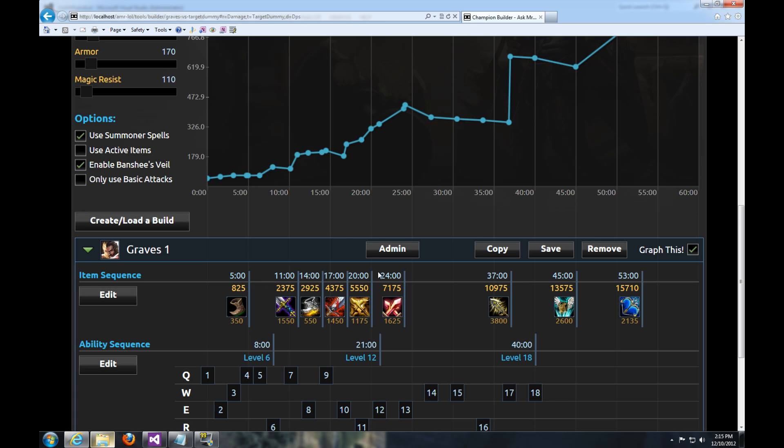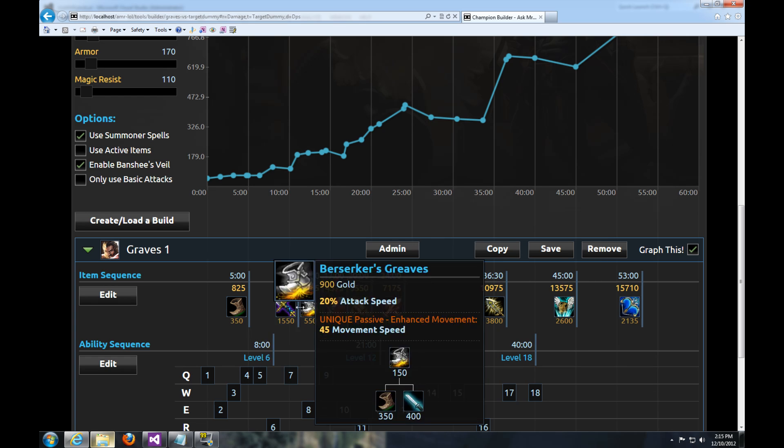As you can see here, the items line up with the time on the graph, and you can slide these items around. We put them on based on a default gold earned, but if you're either a good or a bad player, feel free to move these around.